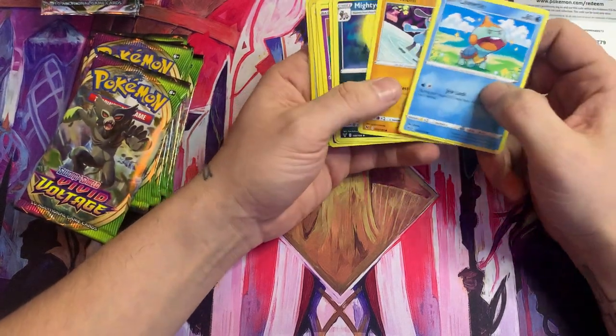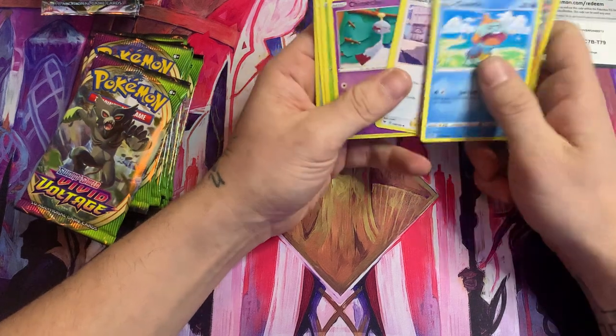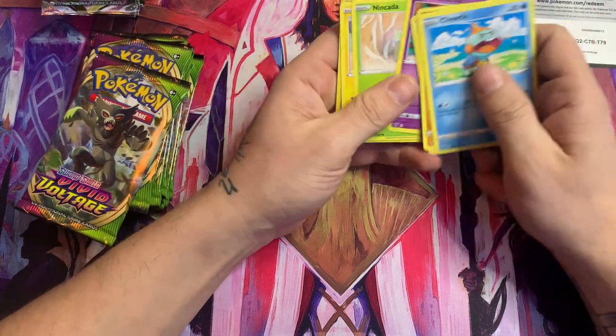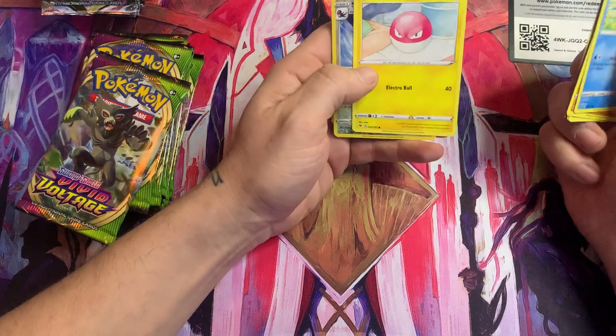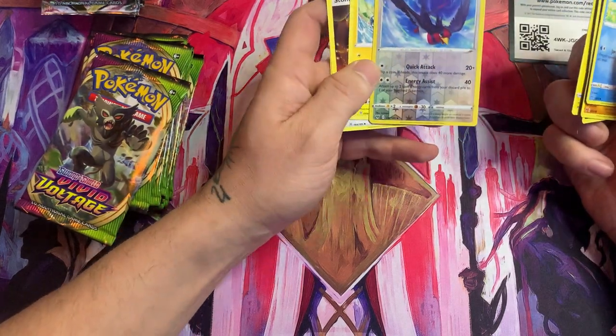Let's see — we got Choodle. I don't even know how to say half the names. Mighty Yenna, Beauty, Chimekko. What is this? Nincanda? That's cool. Voltorb — oh, I miss Voltorb. I used to play. Reverse Holo Swellow. All right.